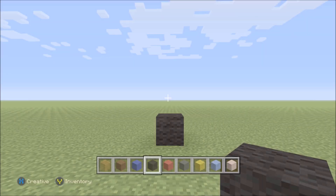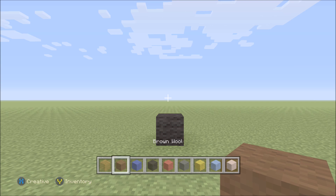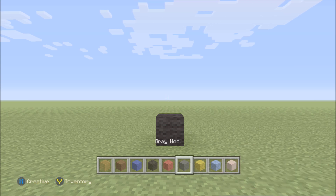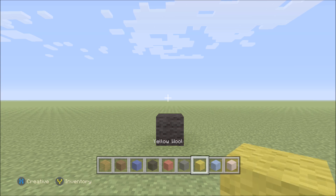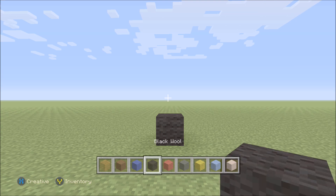For this build we need quite a few different blocks. They are orange stained glass, brown wool, blue wool, black wool, red wool, grey wool, yellow wool, light blue wool, and white hardened clay. About near the end of the build we're going to be changing out a couple of our blocks, because we're only going to use them in kind of the beginning to the halfway point of the build.